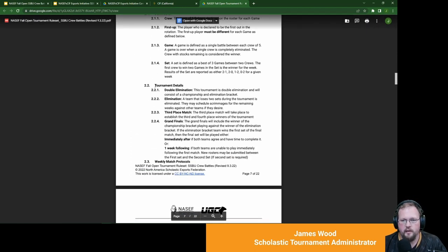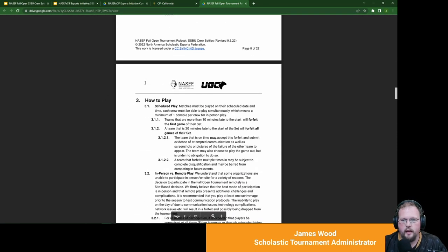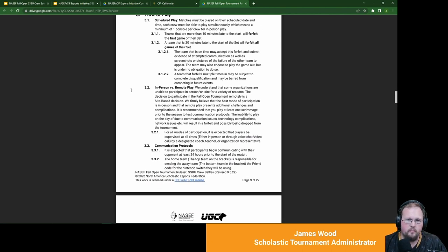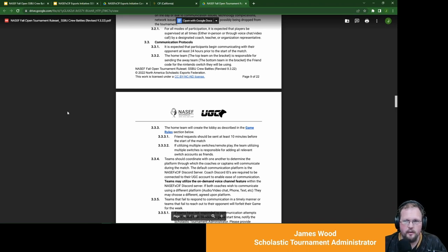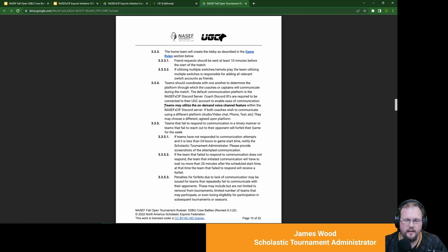The rulebook has definitions of what a crew is, who your first-up is, tournament details, double elimination, grand finals, and details on how to list your roster with the rule that each fighter must be different. Anything you need — if this happens, then this — will probably be in this rulebook. There's a mention about in-person versus remote: this is a title best played in-person since your crew can rotate through on a singular console. If that's not available, there are additional technical requirements for connecting all teams into the same lobby. For communication, start talking to opponents at least 24 hours in advance, and send friend requests early. The on-demand voice channel feature in the CIF Discord server is one of the best ways to communicate between teams for stage bans and calling who's up next.